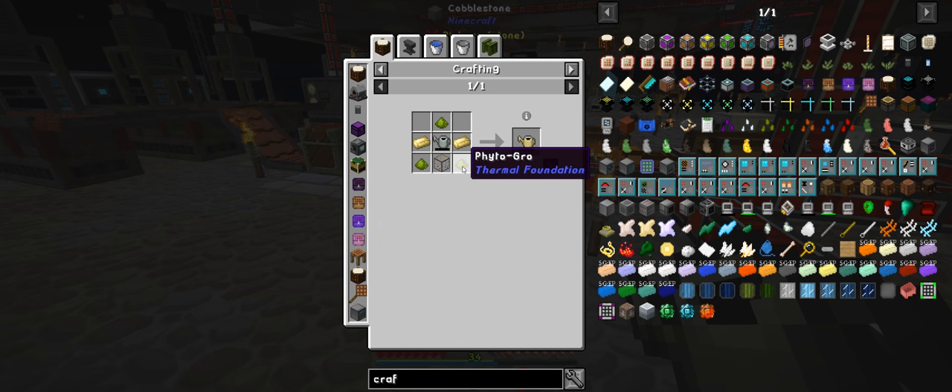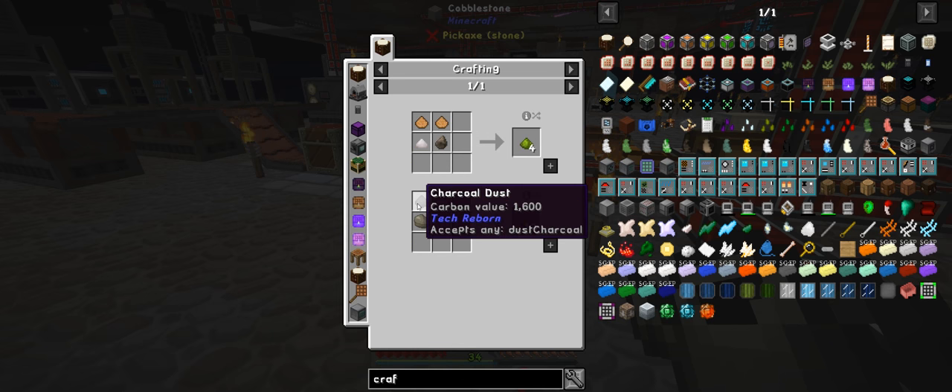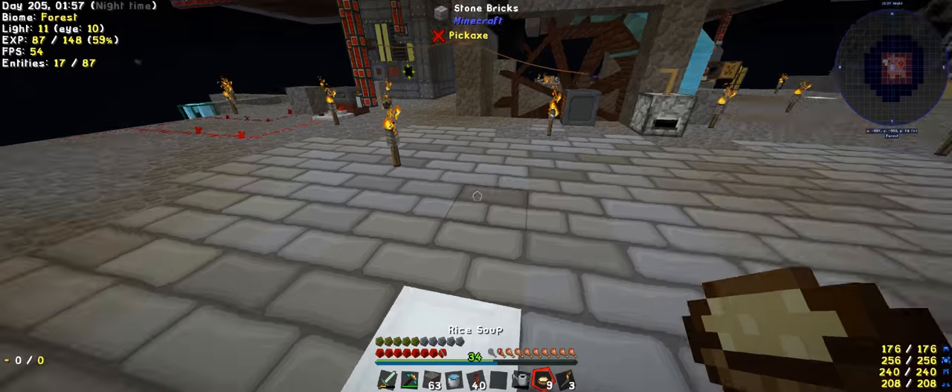I need to get this thing here. To get this you need nitro, charcoal dust, and slag. To get all this it is not fun.